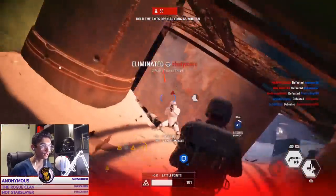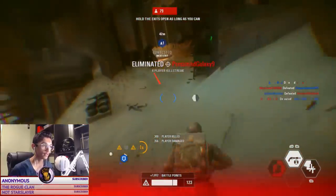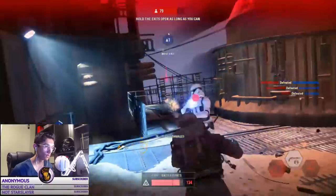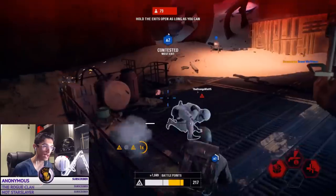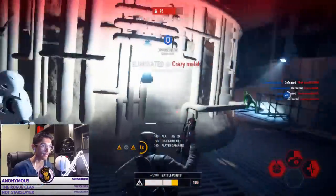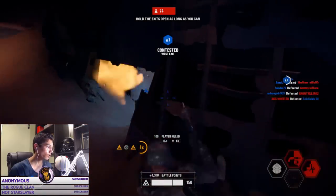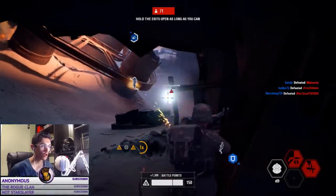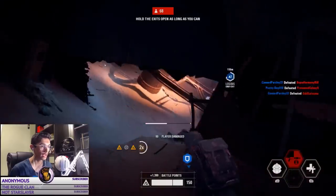One advantage you do get from using the EL-HFE at CQC is that if you hit your enemy, you could potentially two-shot any enemy. The EL-HFE has really high damage per shot at CQC. You're going to want to not spam fire as you normally would with the CR2, but instead take your time and make sure you land your shots. Overall, the EL-16HFE is a really good blaster that excels at medium range combat and can be used effectively at any range, whether that be CQC or sniping distance.